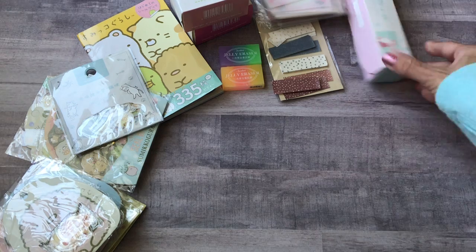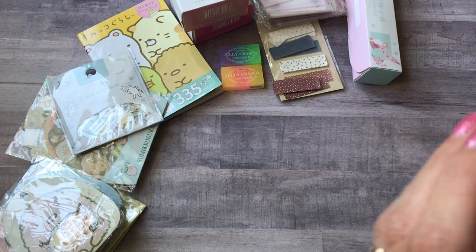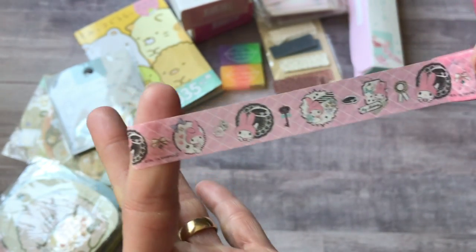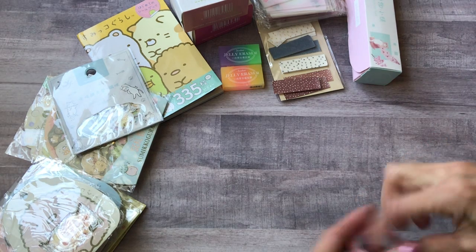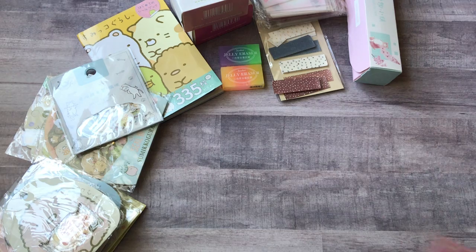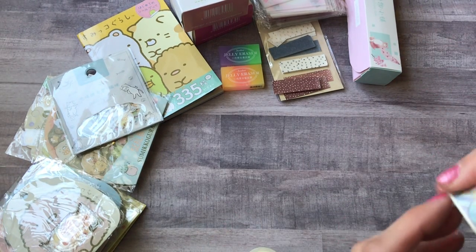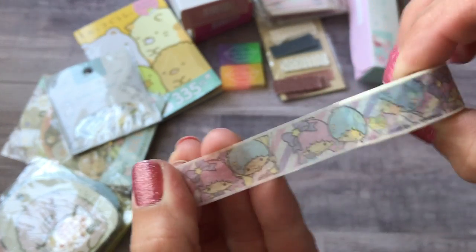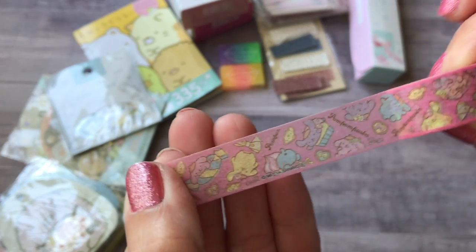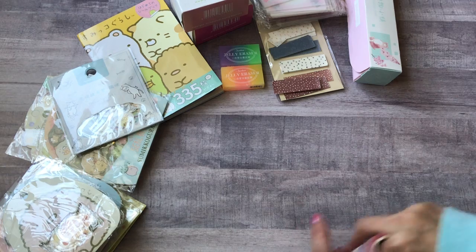I also picked up some Sanrio washi tape. The first one is My Melody, and I think these were about 80 cents a piece. I got a couple more My Melody patterns — I liked these, I thought they were pretty. Then there's a Little Twin Stars washi and finally the Pom Pom Purin one in different colors — blues, purples, and pinks. That's it for washi tape.